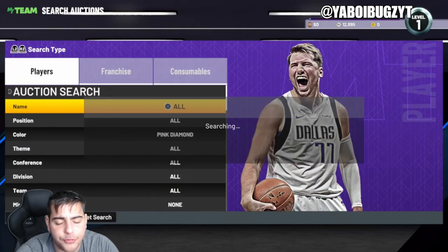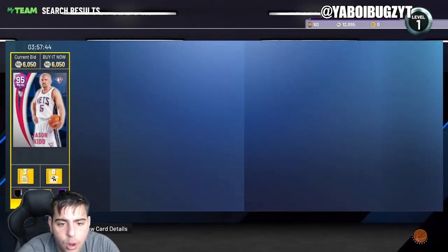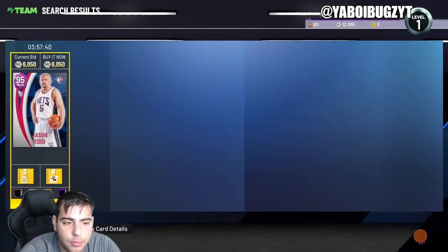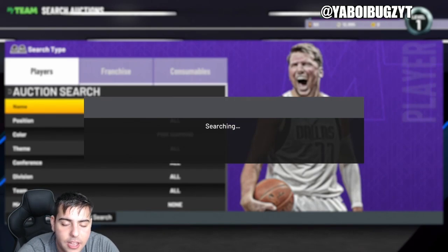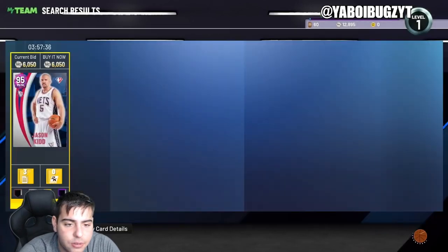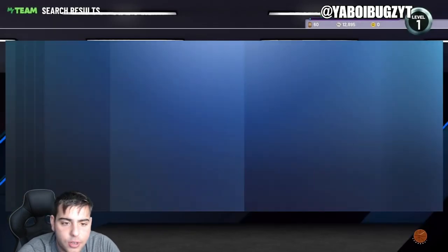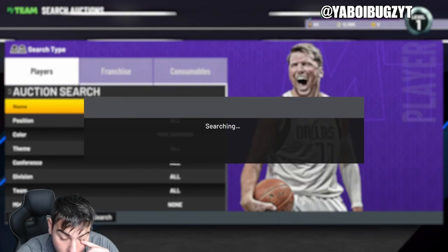The pink diamond filter and diamond filter are still absolutely incredible, but the market itself is slow and high right now. Players you bought for 30k last week are most likely around 50 to 60k right now. For instance, galaxy opal Melo was sitting at 29k — the man is up to 58,000 MT right now.